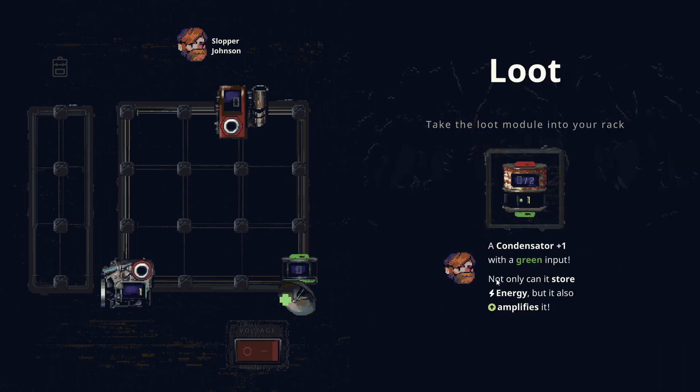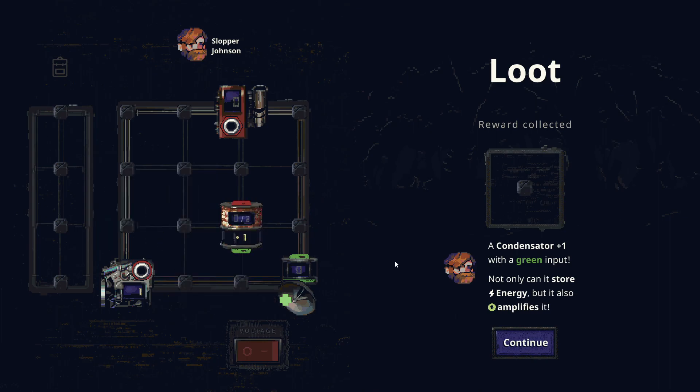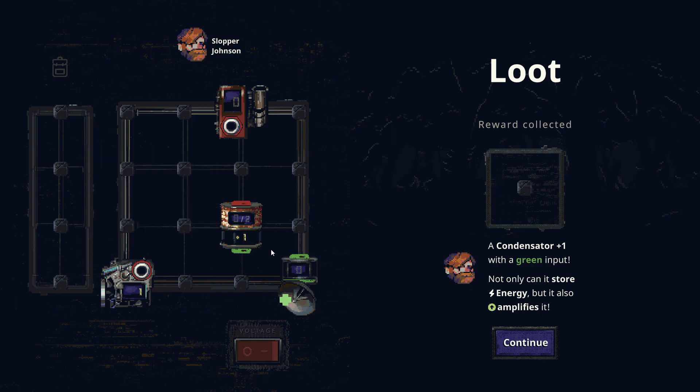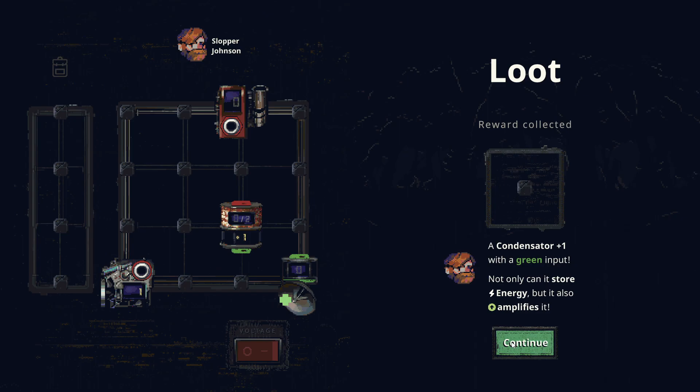We receive a condenser as loot — a battery that not only stores energy but amplifies it. It has amplification of one, stores up to two energy across turns and battles. Green voltage goes in, and I assume red comes out. The tutorial also reinforces that output jacks tend to be near the top of modules and input jacks near the bottom.